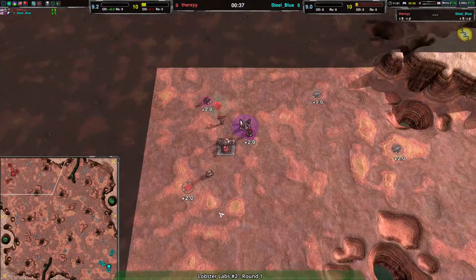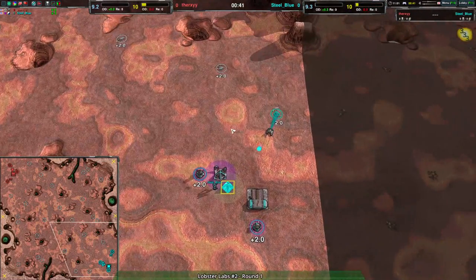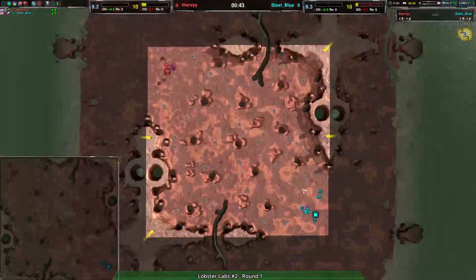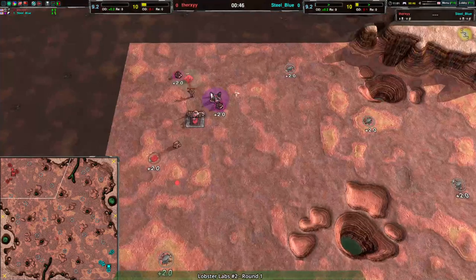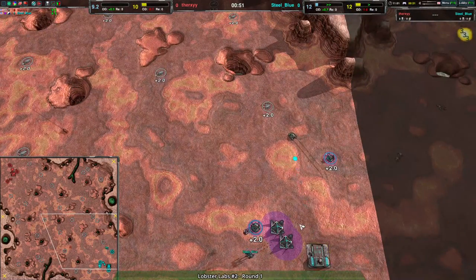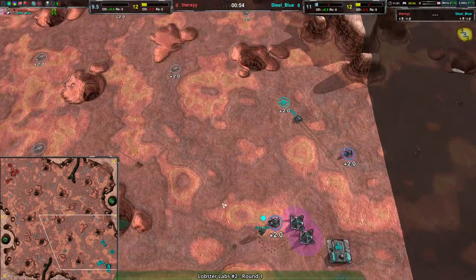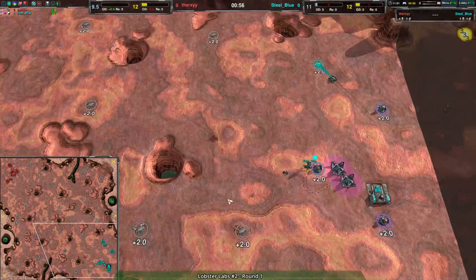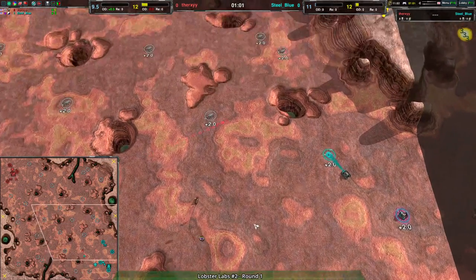In the first round of this Swiss tournament, all the players played. One of the matches was Steel Blue versus Therksy on Titan Duel — Steel Blue going for tanks against rovers from Therksy. On Titan Duel you always get vehicles; it's the occasional game where you get cloak bots, but that isn't typical. We're seeing the much more typical case here.